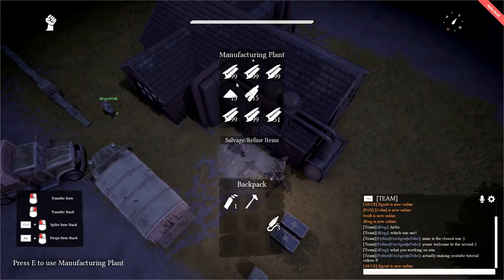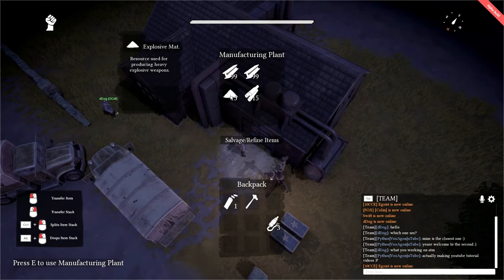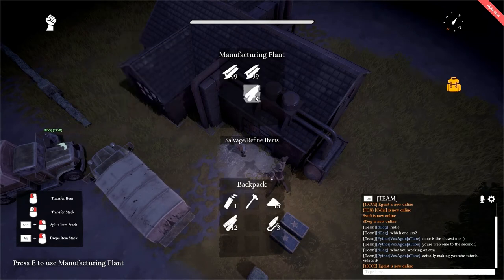There we go. You can see DDog refining some more materials. And let's collect our explosive material, our refined material, and our basic materials.